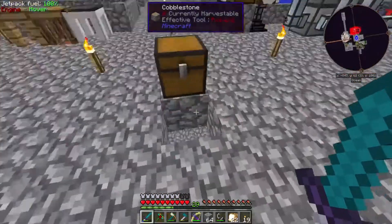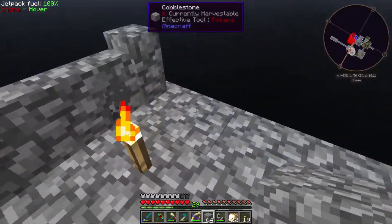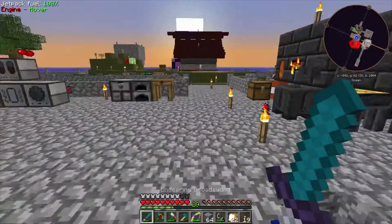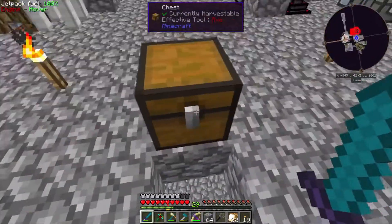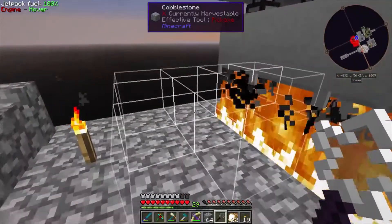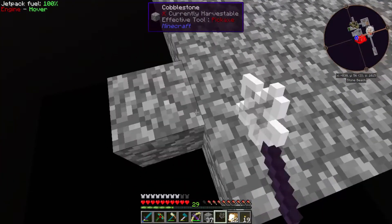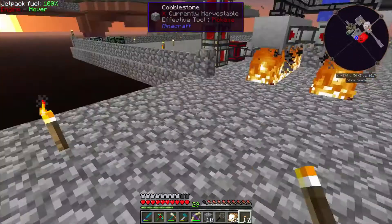Let's hit F7 to make sure we can see where the darkness is, and grab our Builder's Wand. Let's go ahead and do this — extend the platform a little bit and put some torches down.